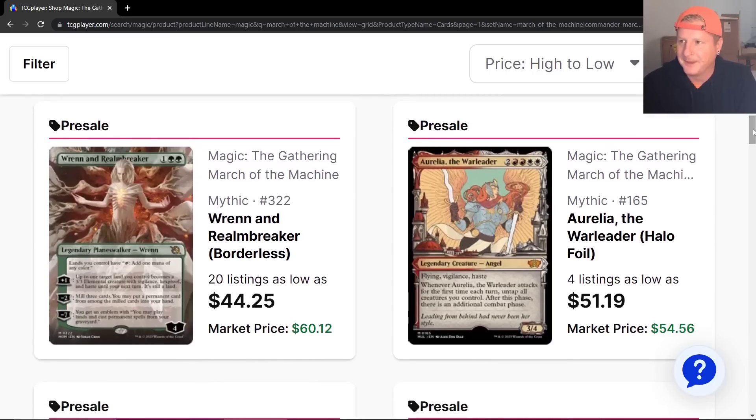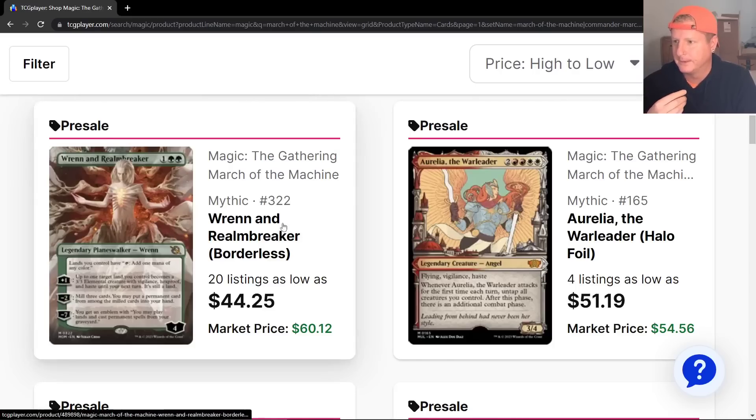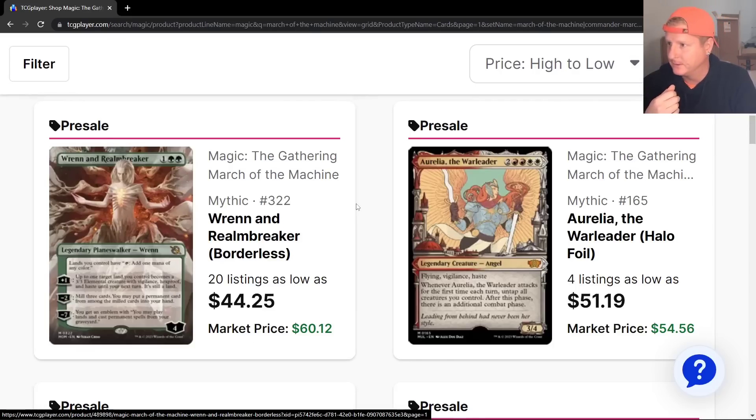Let's take a look here. Back to March of the Machines. Ren and Realm Breaker is way up top. Lands you control have 'tap: add one mana of any color.' Plus: up to one target land you control becomes a 3/3 Elemental creature with vigilance, hexproof, and haste. The abilities are nuts on all these cards. Three-drop. This is going to be a more desirable one, but you can already see the price is dropping. You can't pay 60 bucks for this off rip.